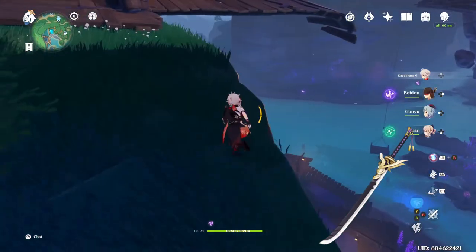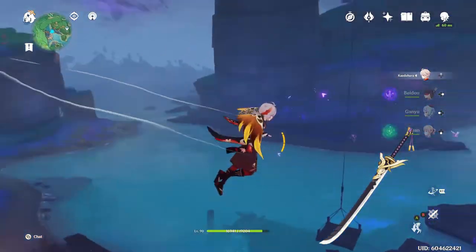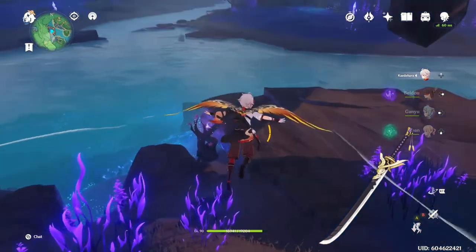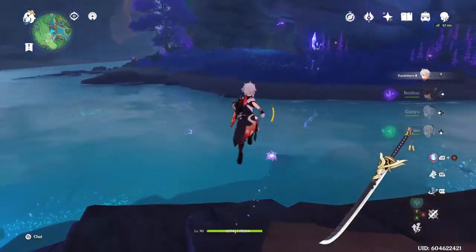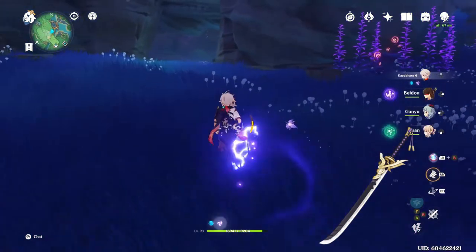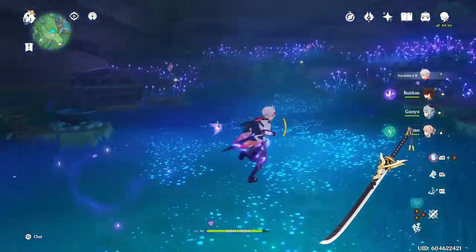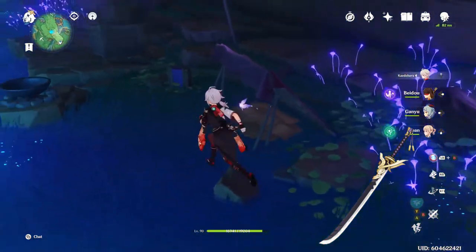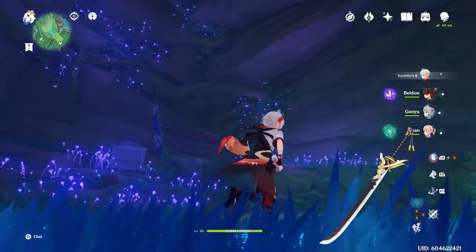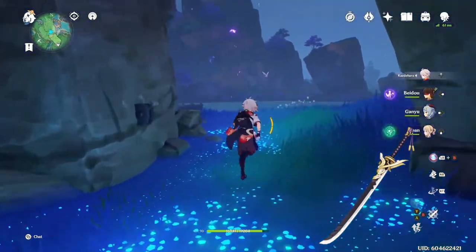Once you have all three keys, go and open the gate. Flying straight across from the last key location, remember that picking up Electrogranum will prevent you from taking electro damage — very helpful. Insert the keys to lift the lever and enter the area. There will be enemies to defeat inside, as well as a luxurious chest you open to obtain the blueprint. There's also something up there for the statues, so make sure you grab that.